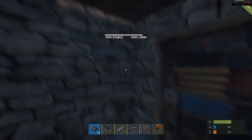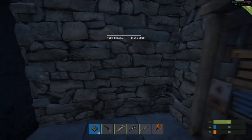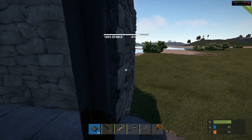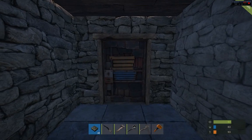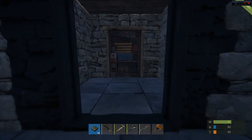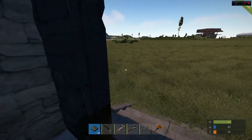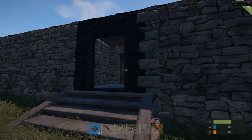When you build a base, always put box doors in. So if by chance you do open your front door and somebody rushes it, they're not going to get into your full base right away. I didn't put a code lock on this door because I wanted to test the C4 on that particular door just to show you guys that it is only one charge. It's something you should be aware of.